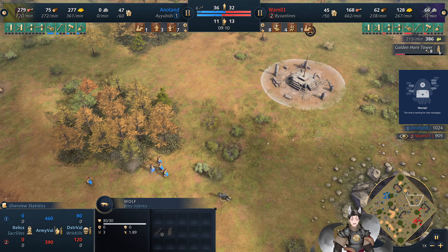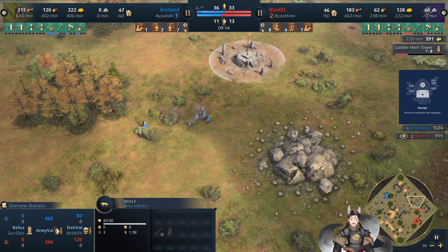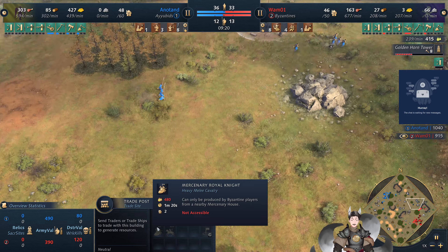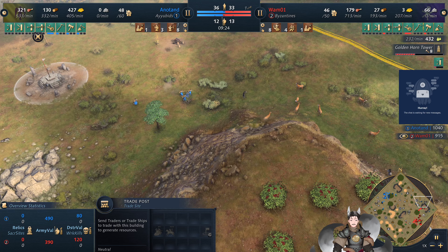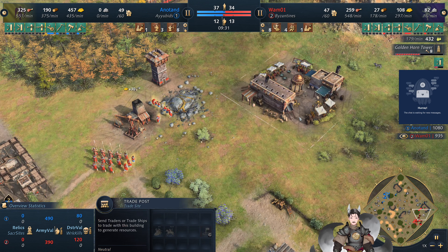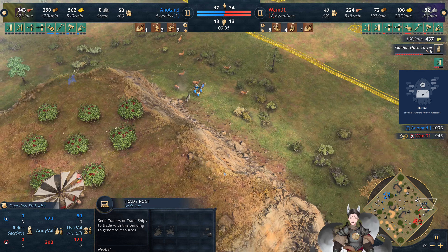This will buy him some pre-mercenaries. In this case the first round would definitely be Javelin Throwers. He could have gotten mercenary Royal Knights if he had researched the contract — those can be automatically produced by the Golden Horn Tower. And once he gets the veteran mercenary contracts, he could also get mercenary horse archers.